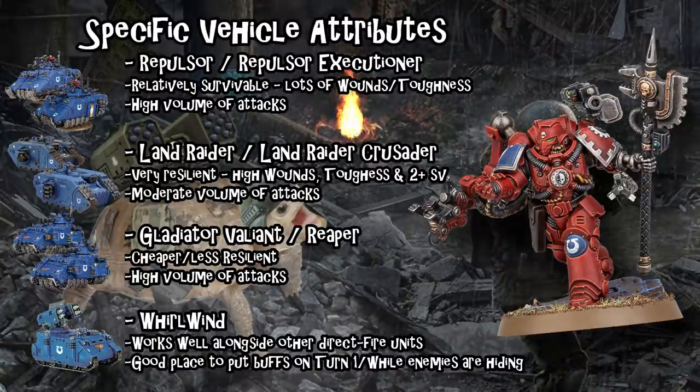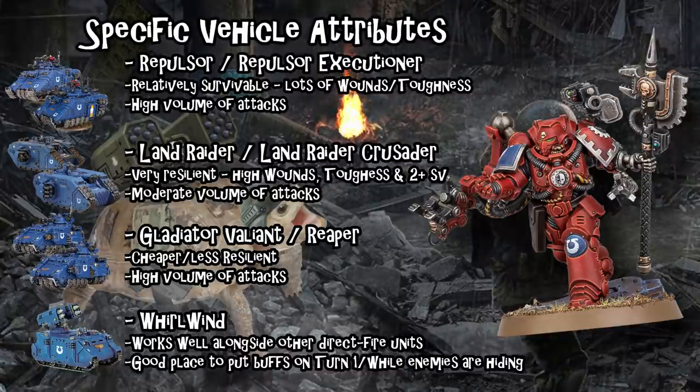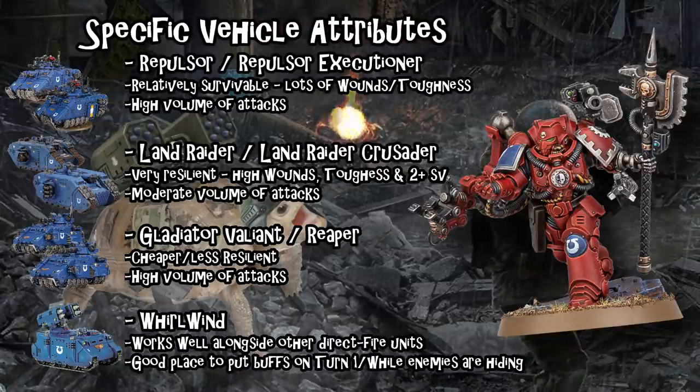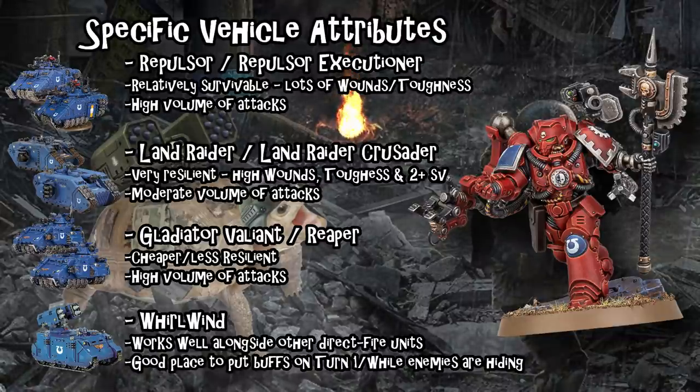The Standard Land Raider is actually one I'm looking back at now — it's extremely difficult to kill and can mount almost the same damage output as a Gladiator Valiant. The Valiant fires eight Strength 8 and 9 shots, and you can get the Standard Land Raider to fire six Multimelta and Lascannon shots at a longer range, plus two Heavy Bolters on top. Giving all those plus one to hit is a pretty big deal, and it ends up being around the same damage output as a Valiant once all additional upgrades are rolled in. The Land Raider Crusader is roughly equivalent to a Gladiator Reaper — it shoots a lot, but unfortunately it's just a lot of standard bolter shots. Shooting 36 Strength 4 shots in six shots does benefit well from plus one to hit.